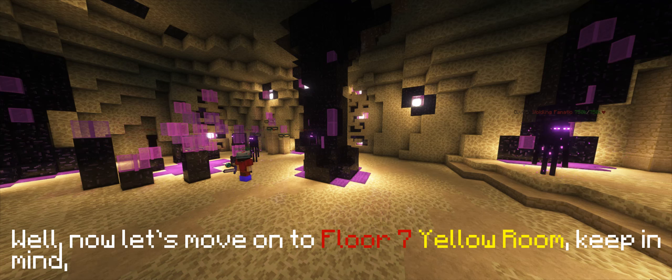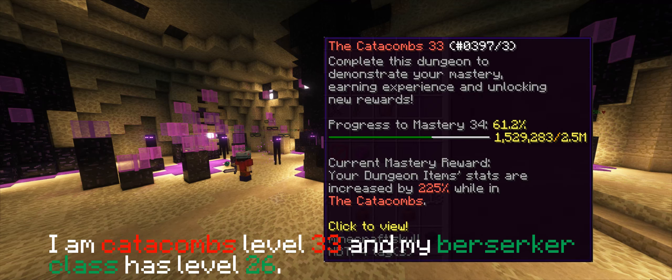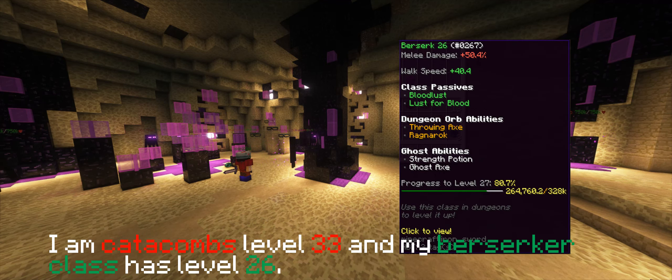Now let's move on to the 3-7 hero room. Keep in mind, I am Catacombs level 33, and my Berserker class has level 26.